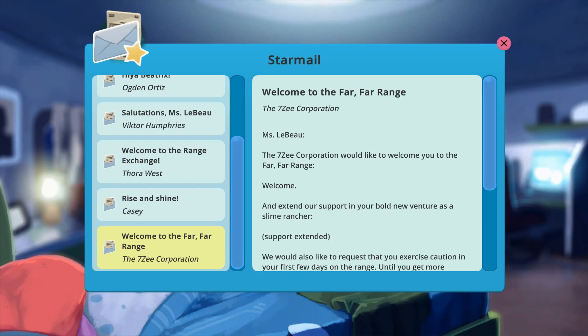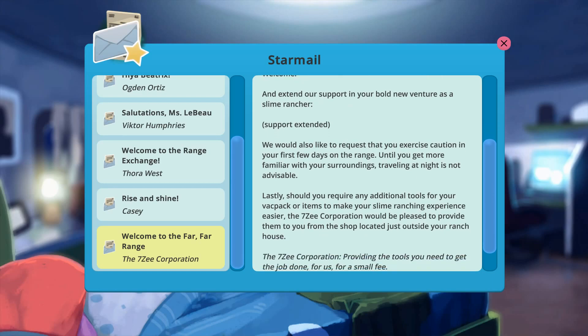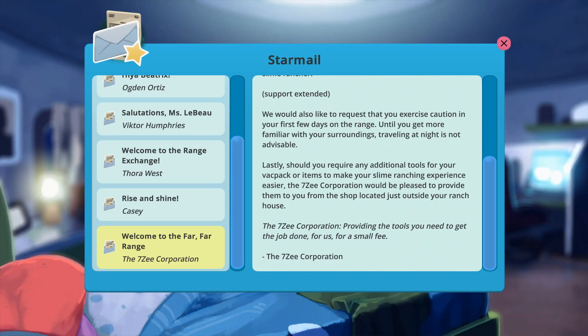From the 7z Corporation: 'The 7z corporation would like to welcome you to the far, far range and extend support in your bold new ventures as a slime rancher. We would also like to request that you exercise caution in your first few days in the range. Traveling at night is not advisable. You should acquire any additional tools for your backpack or items to make your slime ranching experience easier. The 7z corporation would be pleased to provide them from the shop located just outside the ranch house — providing the tools you need to get the job done, for a small fee.' 7z corporation.